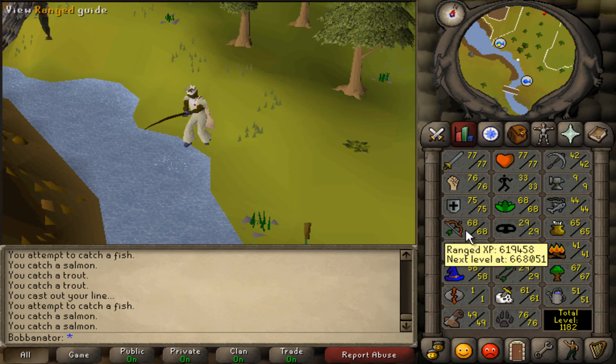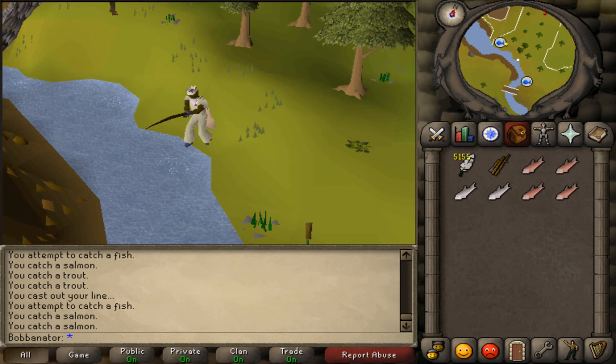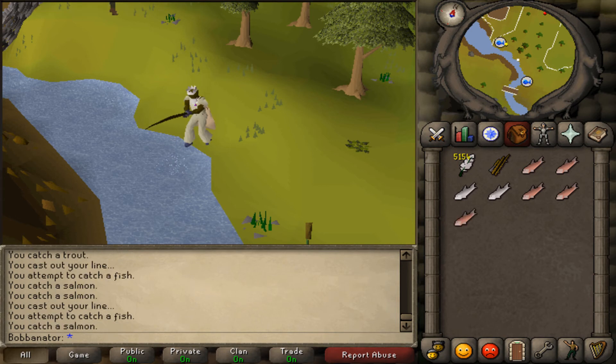I banked my 99 range once again, and that's because there is a new minigame coming — the Nightmare Zone. I'm really pumped for this. I wanna do it with friends, and I'll tell you something about it.